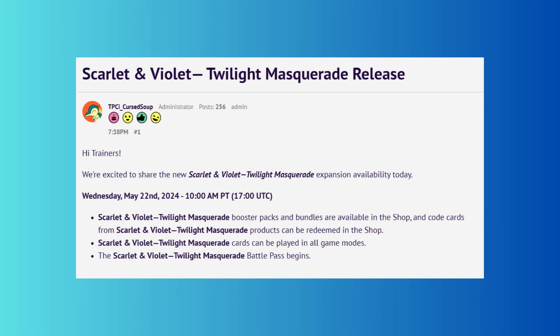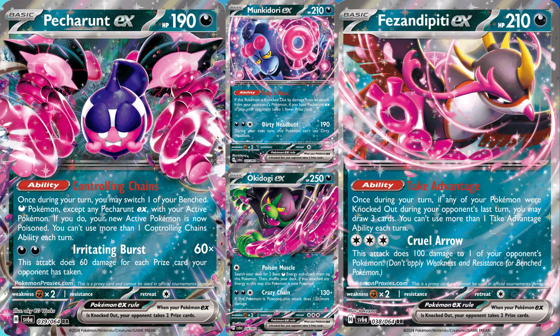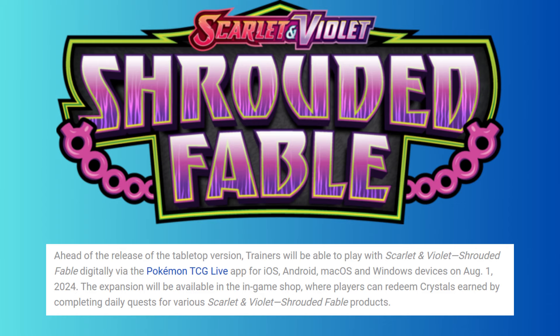In other Pokemon TCG news, Shrouded Fable was announced as our special August set, releasing on August 1st in Live. It'll feature more than 95 cards, including three ACE SPECs and six Pokemon EX: Pecharunt, Munkidori, Okidogi, Fezandipiti, Kingdra, and a Lightning Revavroom — with Kingdra and Revavroom yet to be revealed. Based on the wording of the press release, it doesn't appear that Shrouded Fable will get a Battle Pass, which makes sense given we'll be getting a new main set in September. Shrouded Fable will be legal for Worlds, which runs from August 16th to 18th in Hawaii. What do you think of the free decks with Twilight Masquerade? Let everyone know in the comments.